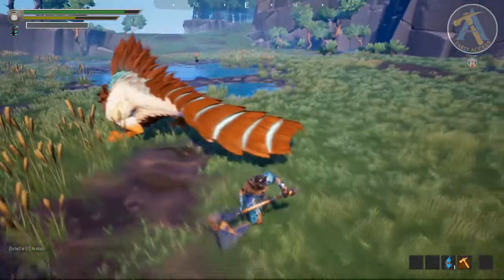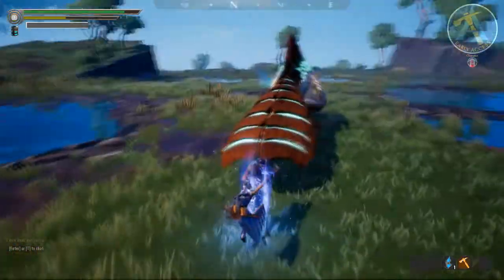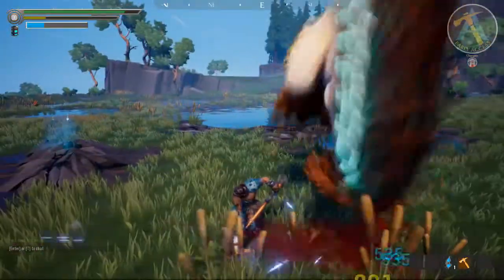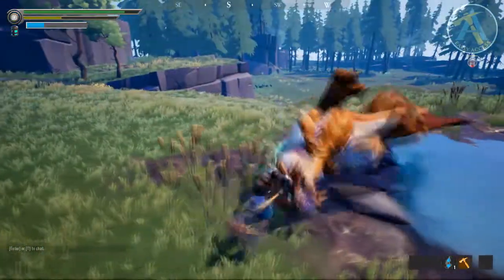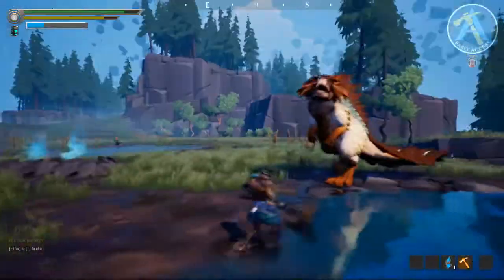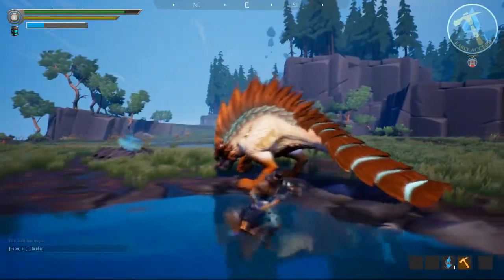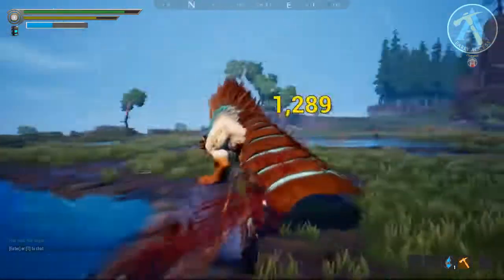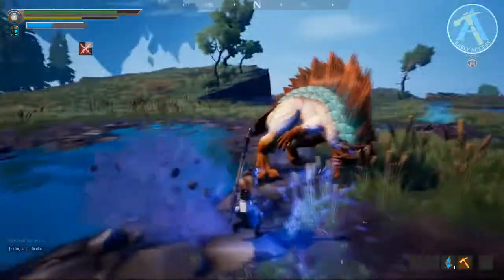You can see those yellow points of damage, which mean that yellow points of damage are doing severing damage. A big mechanic of fights is that you want to attack specific parts of the monster to sever them. You'll see later in this fight as we keep attacking the tail we will be able to sever and cut it off, which will make the fight a little bit easier because they won't have a tail to swing around.